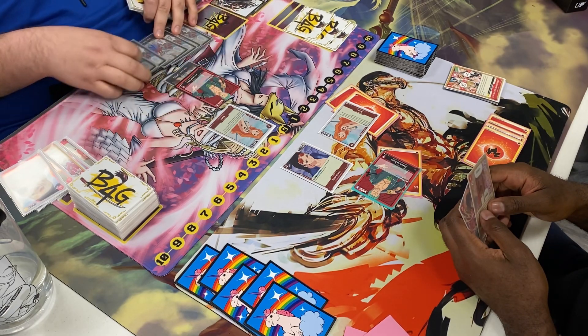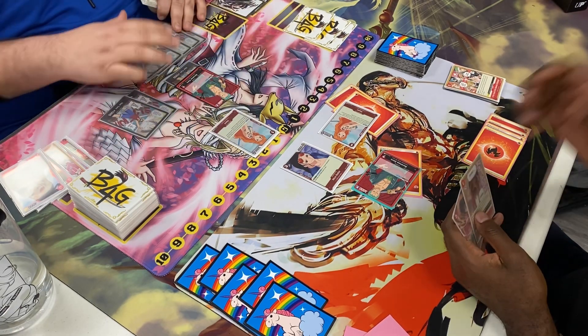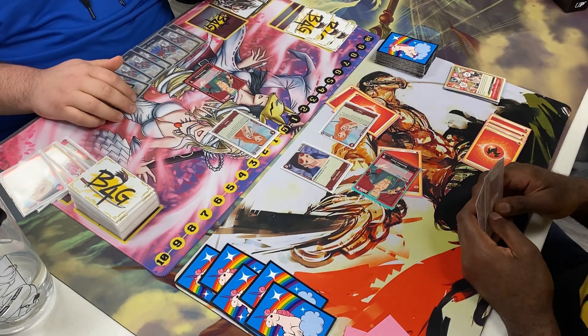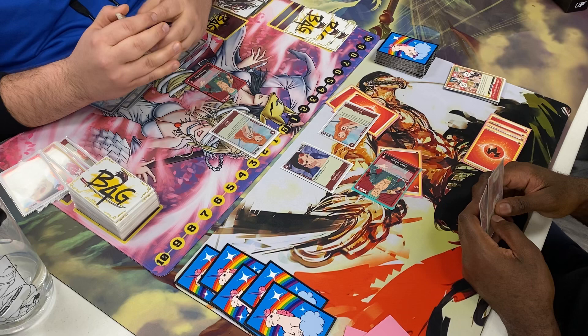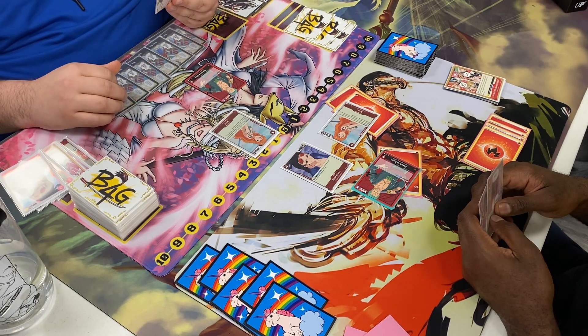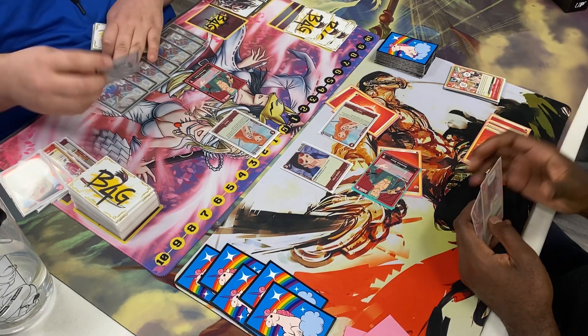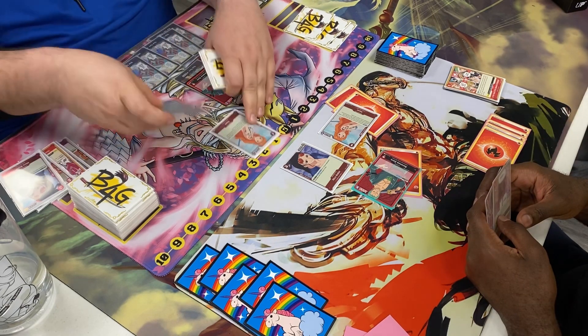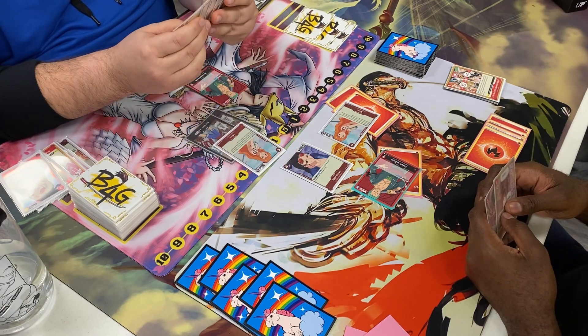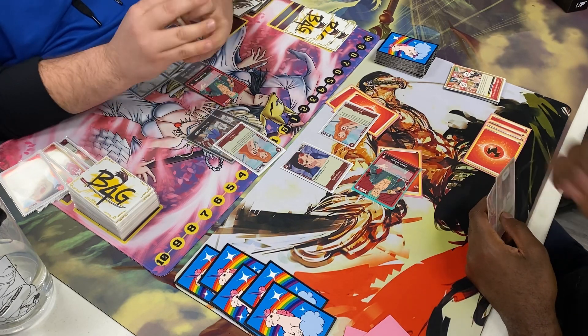Of course going against a Zoro rush deck, that can change in a heartbeat. The big advantage of a Zoro deck is that almost all the characters are under five cost — the only thing above five is Shanks. Everything else is low cost, so you can bring out a whole lot of them when you have all 10 Don, like he does.